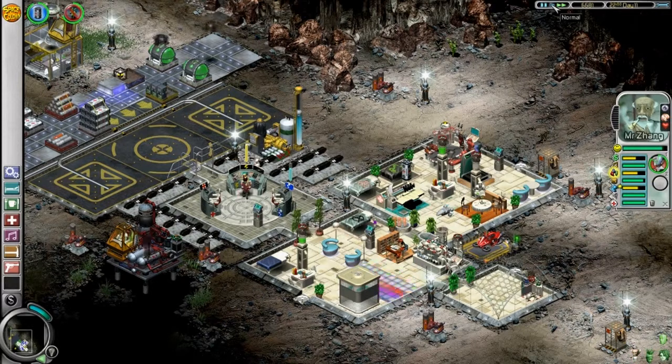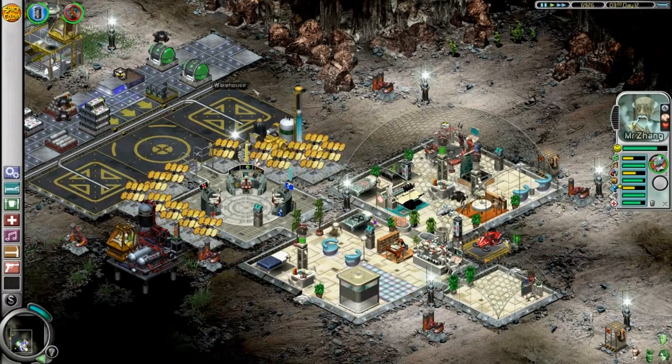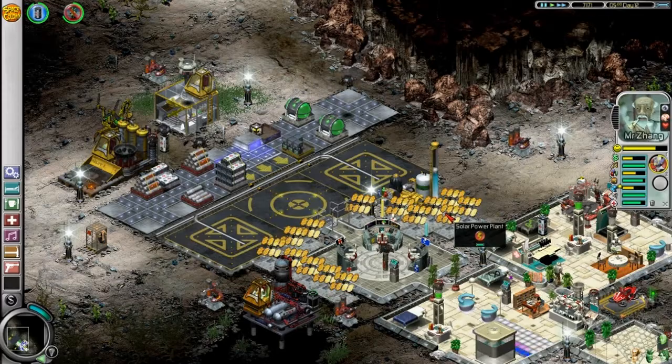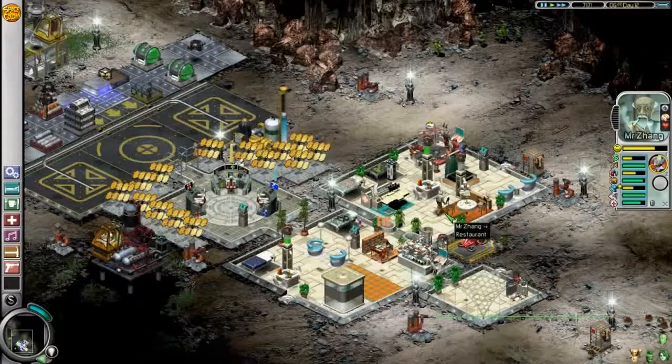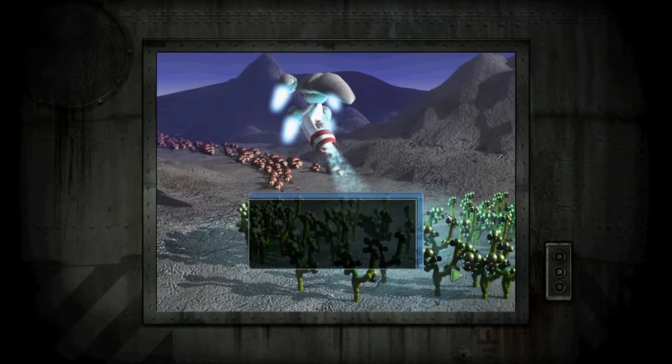The quest is almost finished. Here we are — finishing the first mission from this second planet. A mission objective has been completed. This is a success. Well guys, thank you for watching — this was episode 8 from my Let's Play Space Colony HD. If you like my videos, don't forget to subscribe to my channel. See ya.